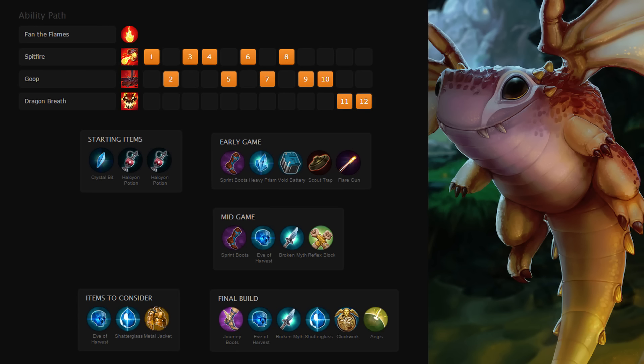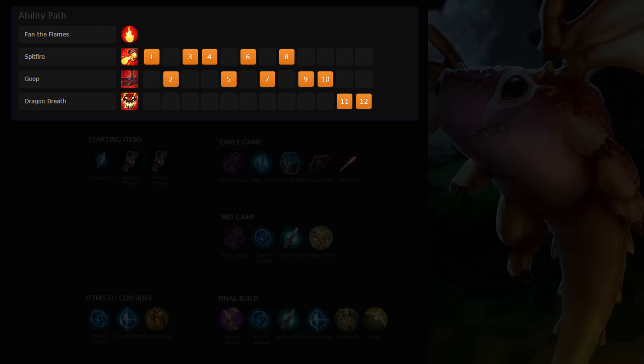Hello, my name is Shin Kaigen and this is the SOS guide on Scarf. This build capitalizes on the power of Spitfire and Goop. Start by taking a point in Spitfire and overdrive this ability first. Spitfire's projectile speed is dependent on level, so you'll want to get this maxed as soon as possible to make it easier to land your ability.